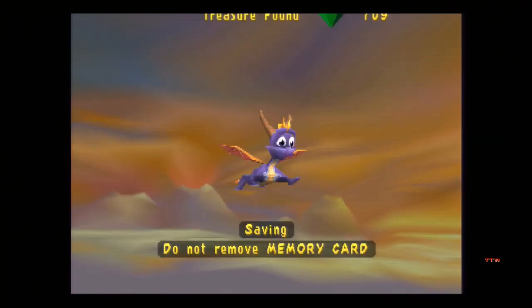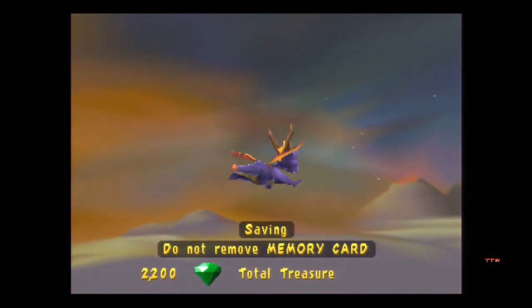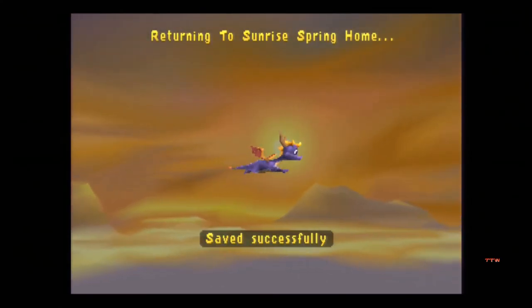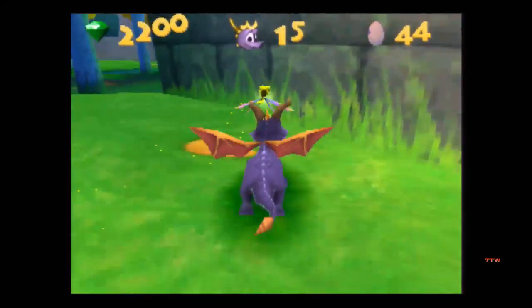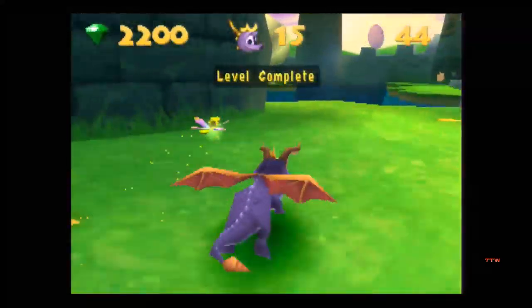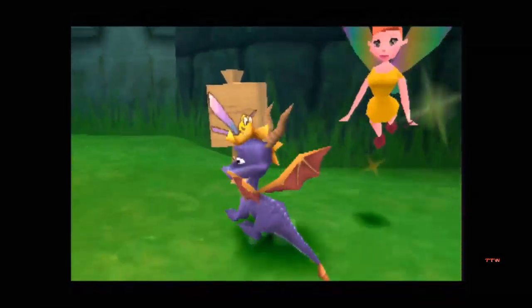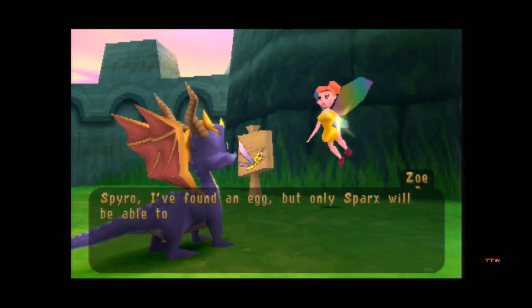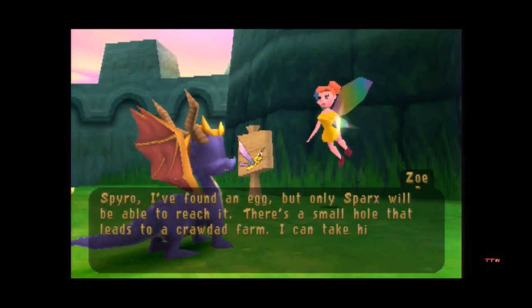Anyways, let's exit the level. Some more gems added to our collection, bringing us to a total of 2200, which we'll probably need because Moneybags steals all our money. Now we can go back over here because Zoe actually showed up: 'Spyro, I found an egg but only Sparks will be able to reach it. There's a small hole that leads to a crawdad farm - I can take him there if he's ready.'